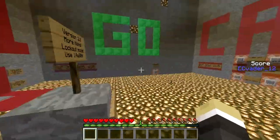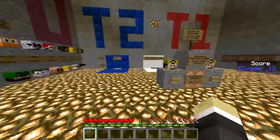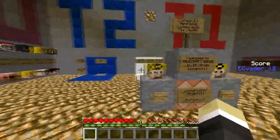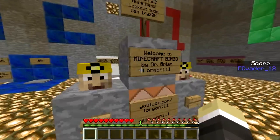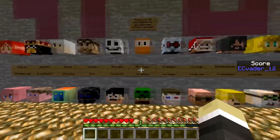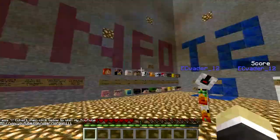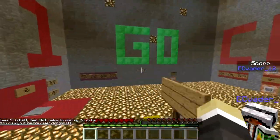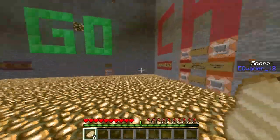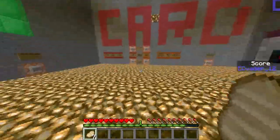Hello guys, welcome back to another episode. I'm playing bingo today with EC Vader. This is a 1.8 snapshot map made by a guy named Lorgon111, along with some others. You guys can go subscribe to his YouTube channel - I'll put it in the description. Bingo is pretty much bingo - you have to find whatever it is on your map, five in a row going down, diagonal, or sideways.